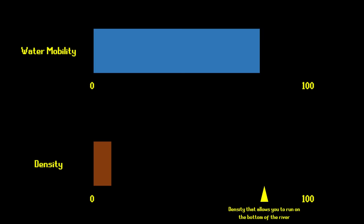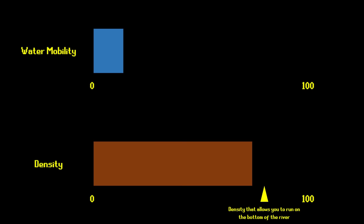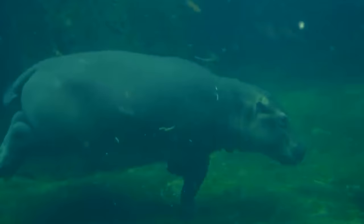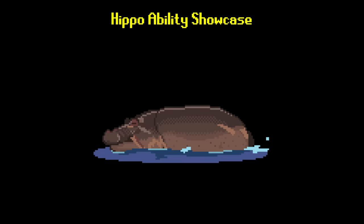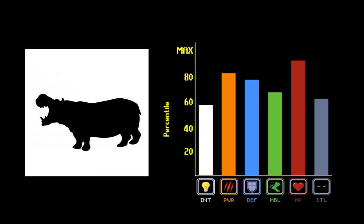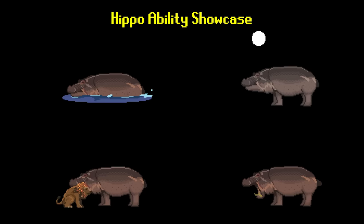The hippo player base decided to do exactly none of that, instead dumping most of their evolution points into pure bulk and muscle. As a result, hippos are so dense that, unlike most animals, they do not float. This lets them be one of the only builds that can actually use the run movement option underwater with any success. So yeah, hippos, despite not actually being able to swim, have one of the best aquatic movement options in the game, and they didn't even have to spend any evolution points on aquatic mobility to do so.